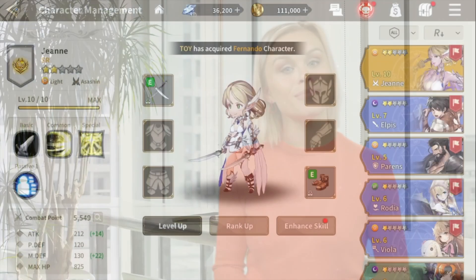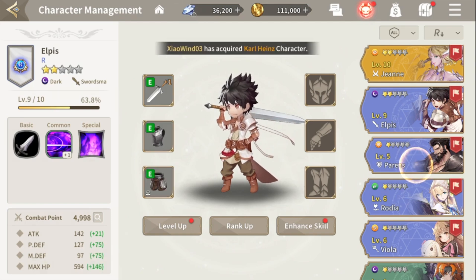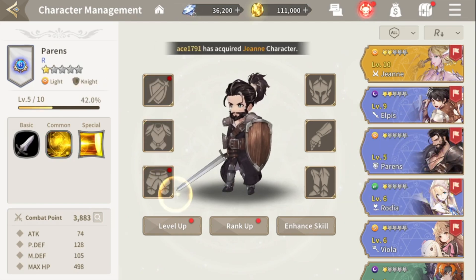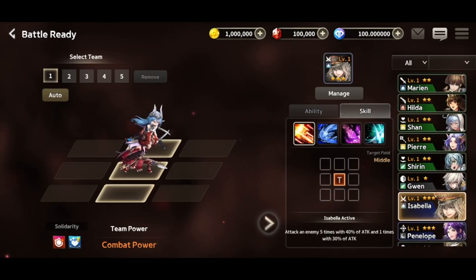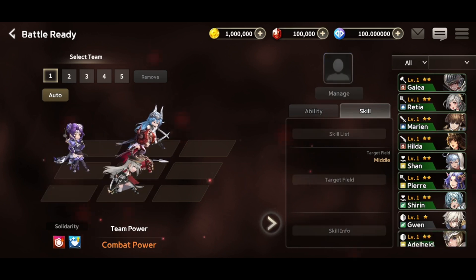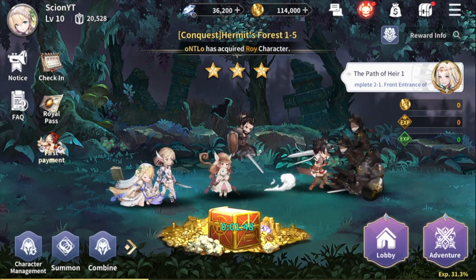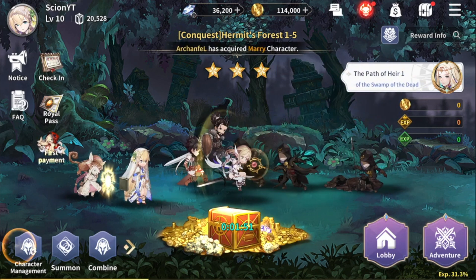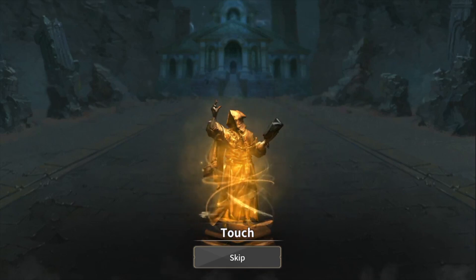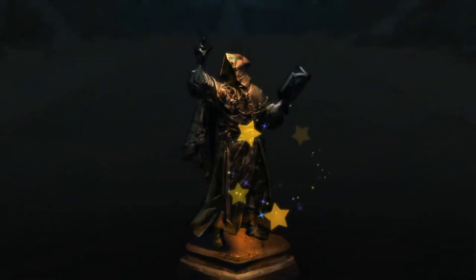After registration is completed, we will be asked to choose our main character from 110 available. After choosing a hero, we will also be assigned a group of other characters through the luck box, which will randomly determine the team. The style and development of the game will vary depending on the selected characters. During training, you will get acquainted with the combat system, the use of hero forces, and the formulation of moves.